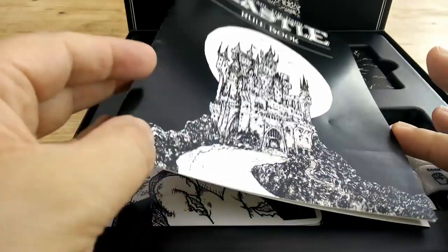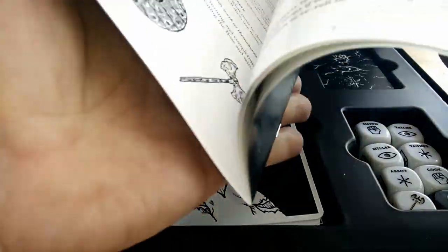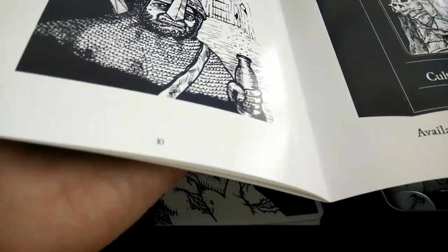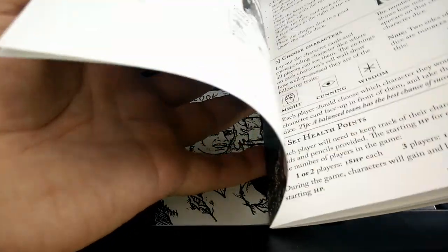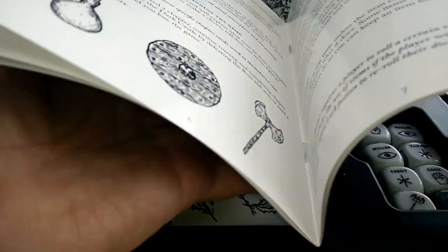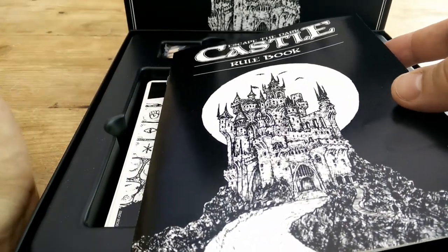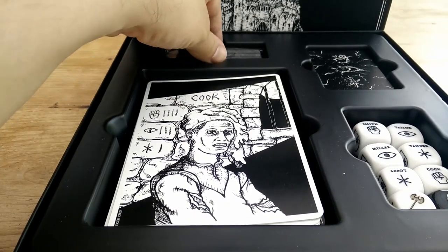When you open up the box, you're going to get the rulebook, which is not a particularly lengthy affair. It's 11 pages, but only 10 of those are actually rules — and realistically only about eight of those pages are actual rules. The rest is more about what's in the box and looking out for expansions.